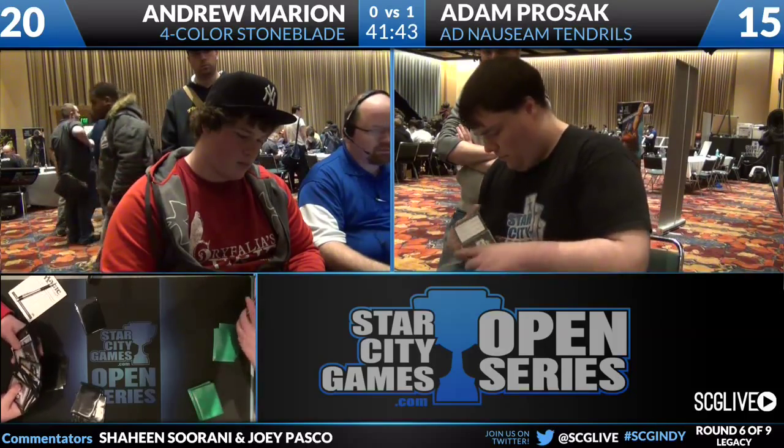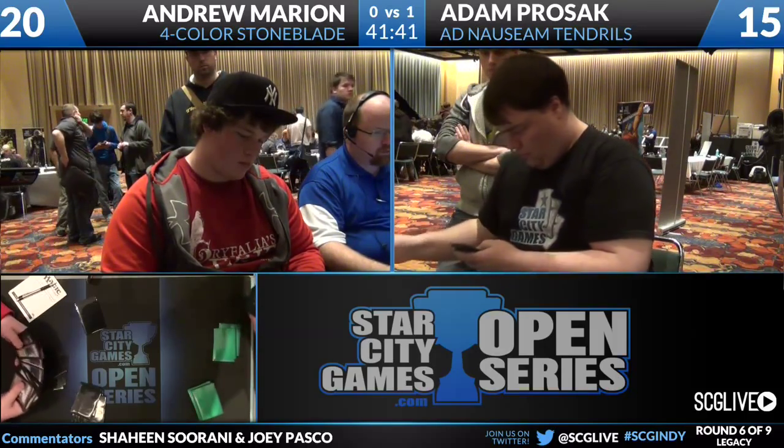The funny thing is that Andrew kept a zero-lander on a mull to five and didn't draw his first land until turn three or four. Remember when he took the Brainstorm — he drew that Plains right after that? A Plains is not really a land for Stoneblade; it can't do anything to interact with Adam. It has to be an Island or a Swamp at best. Hopefully Andrew can muster some more lands this game.